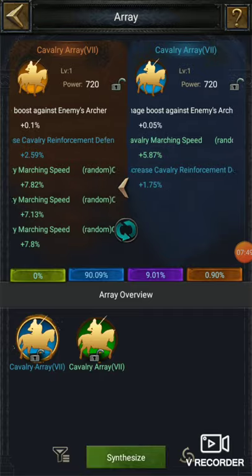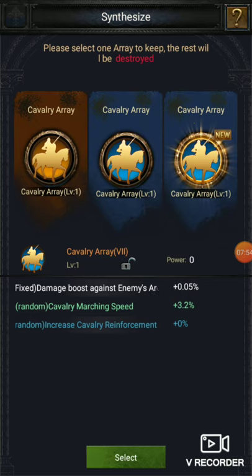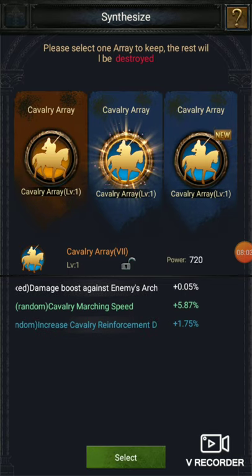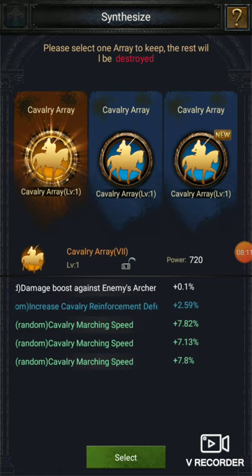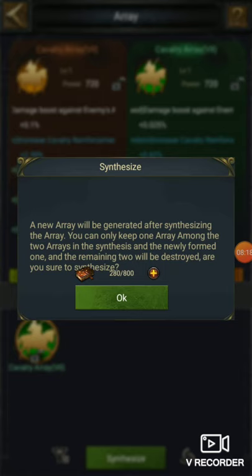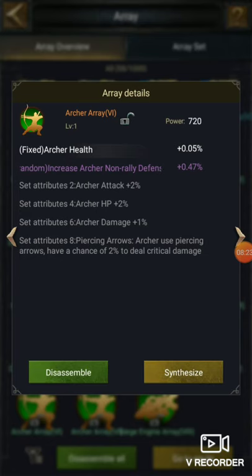Array seven is here. The most important thing I'm going to show you: I synthesized and got a blue color. But wait — you can put whatever you want; if you want to put this one, you can select it. I can see I haven't got better attributes, so why not keep the earlier one since it is one higher color. Both of them will be used up and you can synthesize again, but I'll need some more arrays.